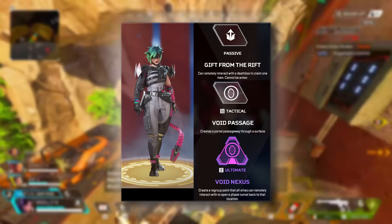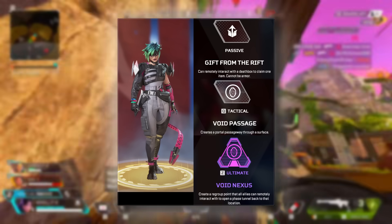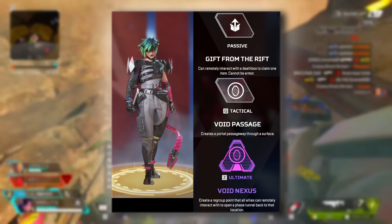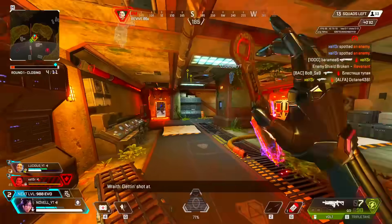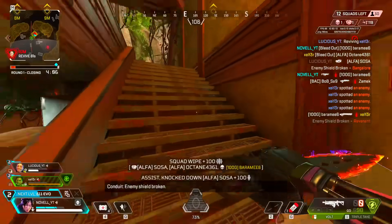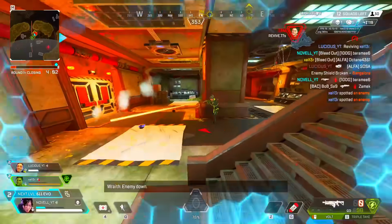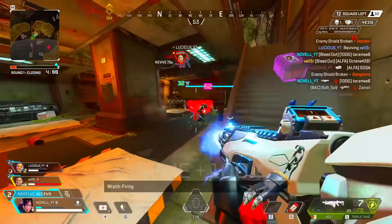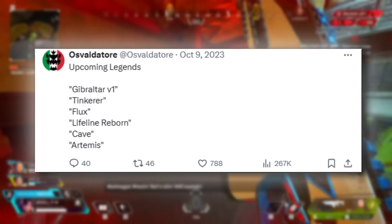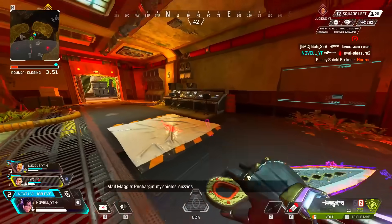Yesterday, Oz went ahead and leaked the brand new legend Altar. You can see her here — she looks pretty awesome with a jumpsuit, very green stylish hair as we knew from an earlier leak, and she seems to have some kind of mechanical tail. Her passive is called Gift from the Rift, and she can remotely interact with a death box to claim one item — cannot be armor. Her tactical is called Void Passage and it creates a portal passageway through a surface.